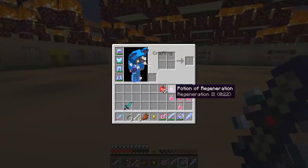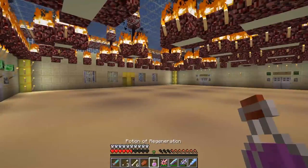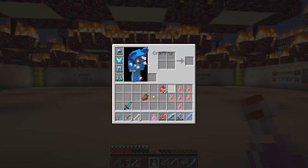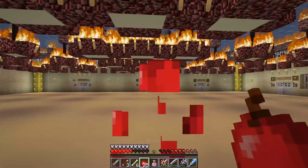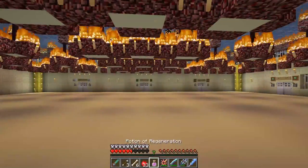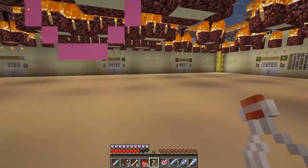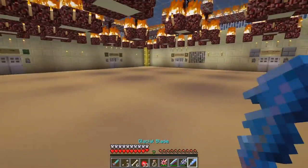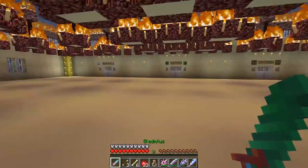I'm gonna take a health potion! Look, I'm covered in arrows from all those skeletons! That's pretty funny! So we're gonna use that, and that should help me out a little bit! Let's eat some apples too, get my hunger up to snuff! There we go! And let's have the potion of regeneration! Yeah, that should be good! Okay, so we tried out Aether's Guard and the Iron Sword, so let's try out Glatilus next!